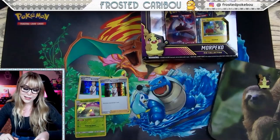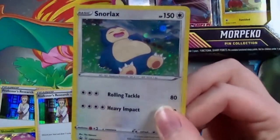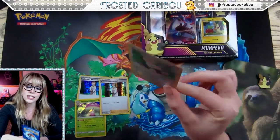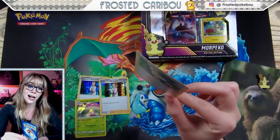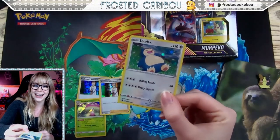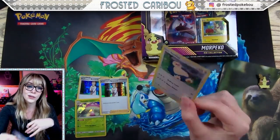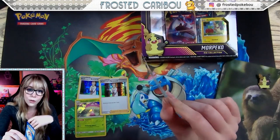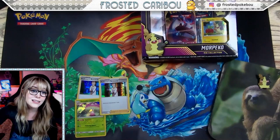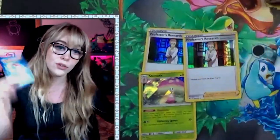Wow — Snorlax, baby. Probably one of the cutest promo cards I've ever laid my blind eyeballs upon. So cute. I love it. Actually — it's horribly warped. I was like, 'it's not that bad' — nah, it's bad, it's really really bad. If only they could just put a piece of cardboard in so these cards don't get horribly warped, but that's the life we're living with all this plastic packaging.